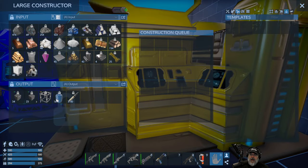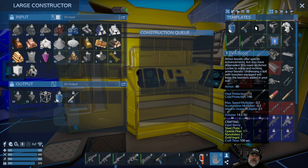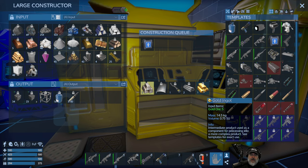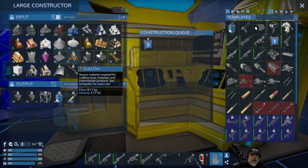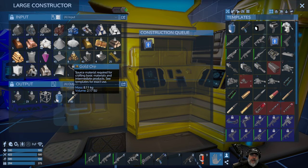Go into your constructor, go to the All filter, and you can make an EVA boost there. It's the only booster in vanilla you can manufacture yourself — all others you purchase or find in POIs. It requires one gold ingot, which requires five gold ore. Gold is somewhat rare but there should be enough on the starter planet, or you can purchase it or find it from POI raids.